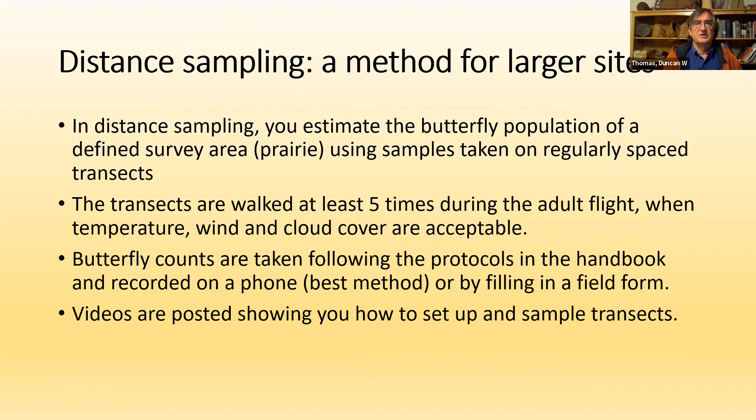Distance sampling is the big method for larger sites. In distance sampling, you make an estimate of the butterfly population of a defined survey area — the sampling universe. You're not counting all the butterflies, just a sample. A distance program converts your sample into a population estimate for the whole area, which is the area that includes your transects. You'll need to conduct sampling at least five and probably six times during the adult flight period.